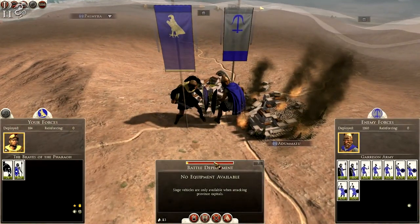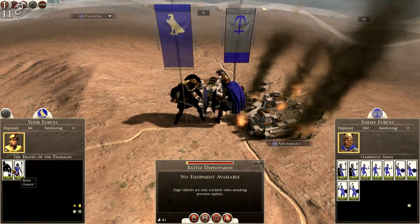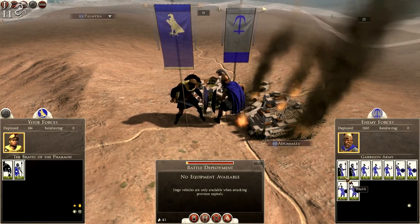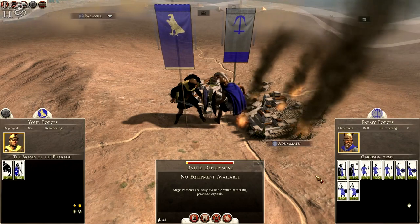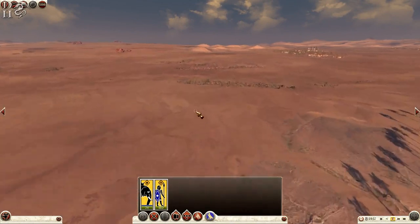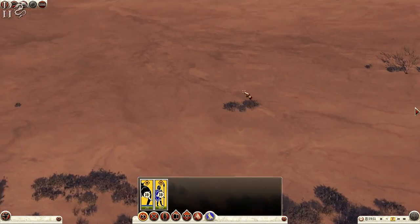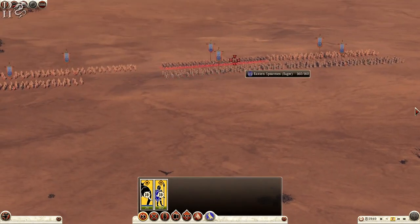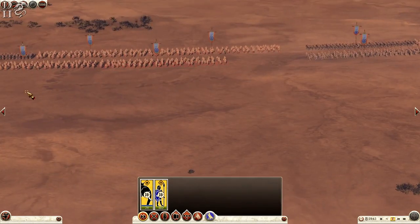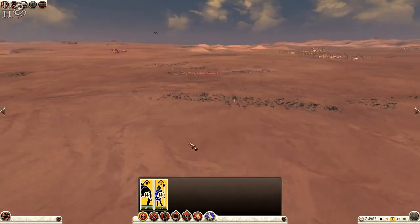The odds are heavily against us and if I auto-resolve we'll lose very badly — my elephants would be gone as well. But they have mob slingers and eastern spearmen, and I think we can take them. Welcome to the battlefield! They have eastern spearmen, mob eastern slingers, more mob slingers, and eastern spearmen — nothing to really fear.